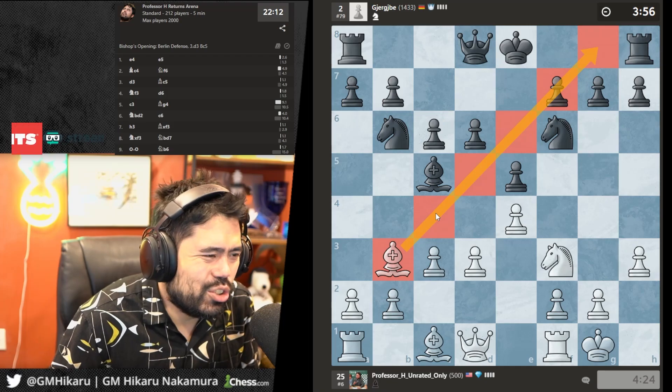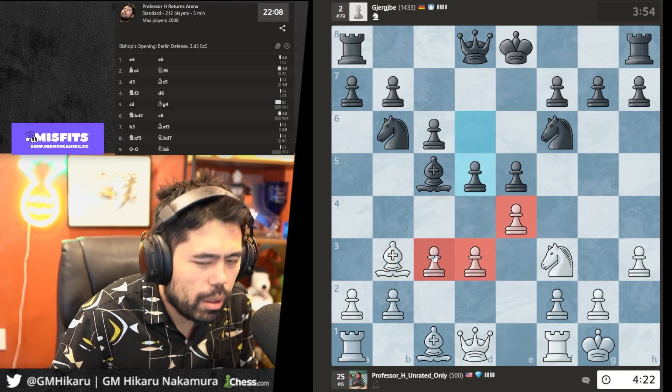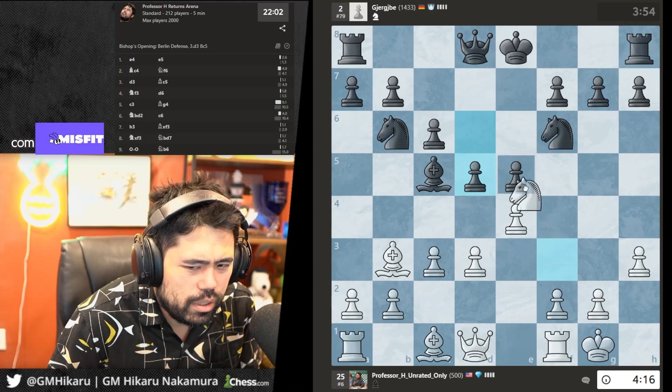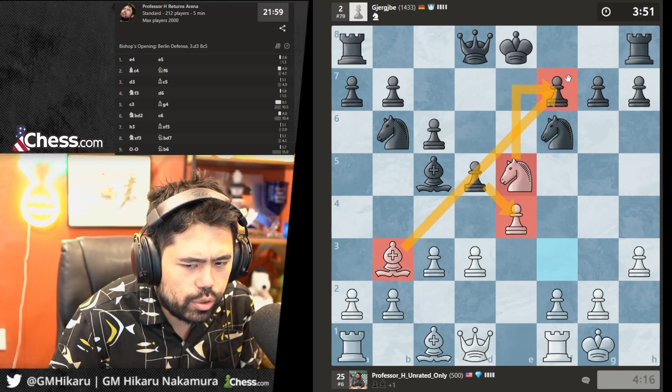Most top players are in Europe, and in Europe you can get around with public transportation — it's not like America where you have to drive everywhere. Let's take the pawn on e5 — if he takes I just take on f7 because the diagonal crushes.